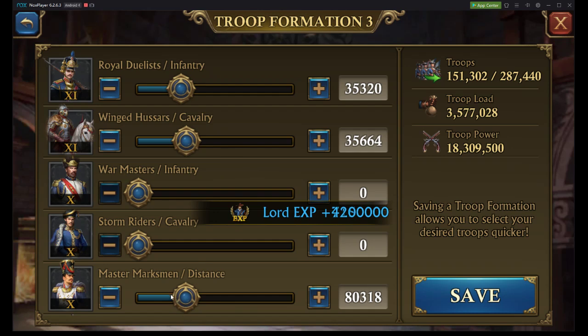From here what I'm going to recommend is bringing this down to about 50. And then our highest tier troop we're going to bring down to about 25,000. All right — 102,000.